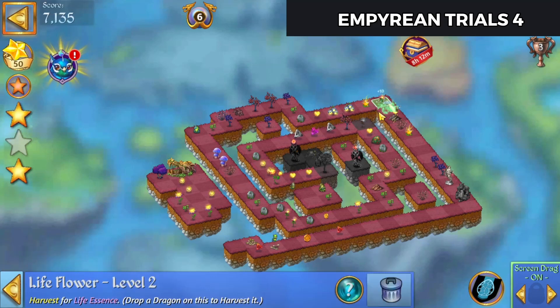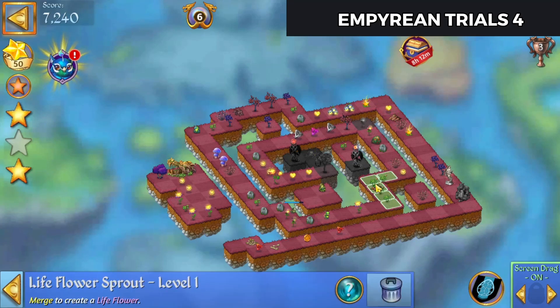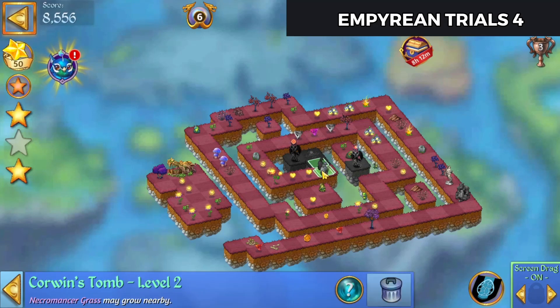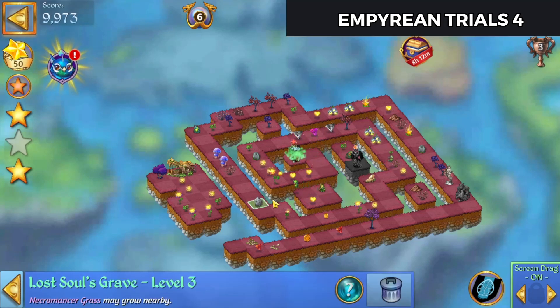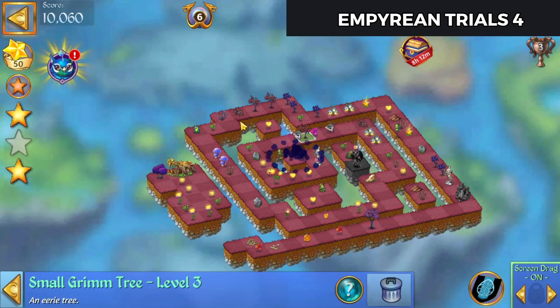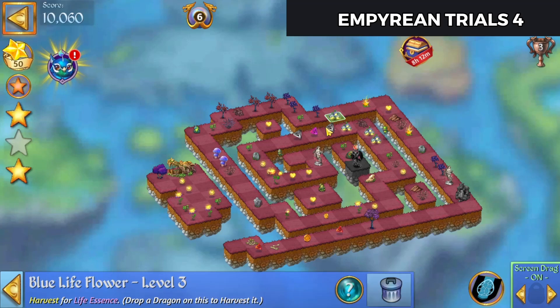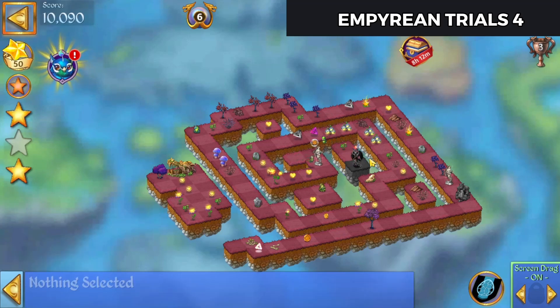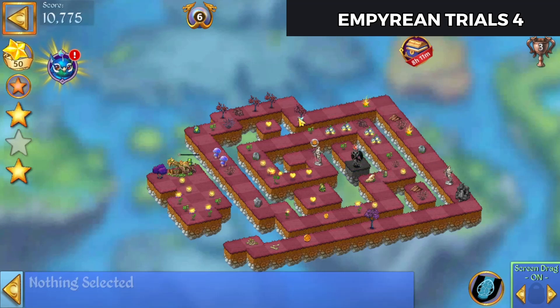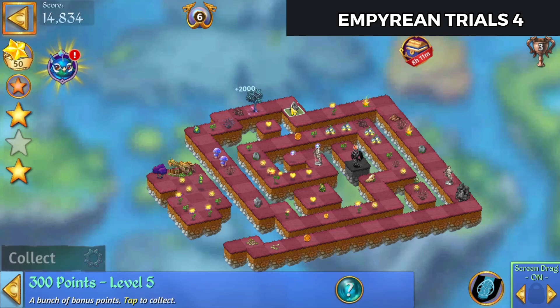Let's bring that sprout over. We'll merge these tombs up — there we go, merge that, hit that extender. I'll bring these flowers down. Alright, let's see here — we've got a 5 Merge of the Young Grim Trees, a 5 Merge of the Small Grim Trees, and a 3 Merge of the Grim Trees to get the last tree. There's our last star.